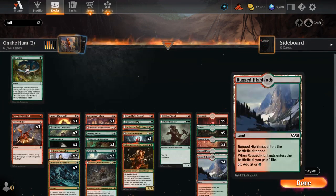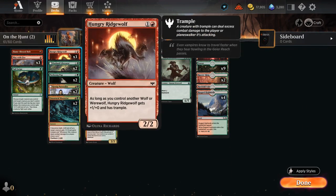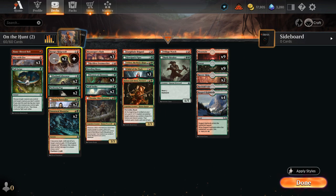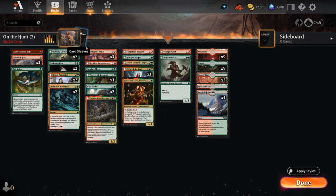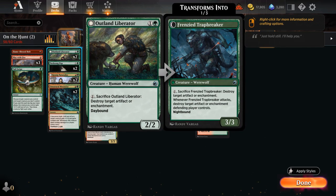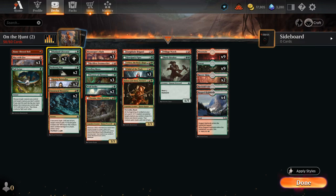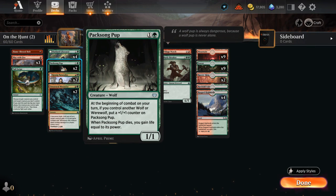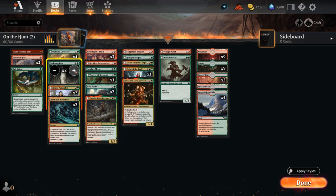At two mana, Hungry Ridgewolf is actually not bad and is one of the last cards to cut, but it will go even in the more budget-friendly build. Outland Liberator can deal with artifacts and enchantments—we go up to four copies. Paxongpup is also quite good as it scales over time, picking up plus-one counters and gaining life when it dies, so that will also go up to four copies.